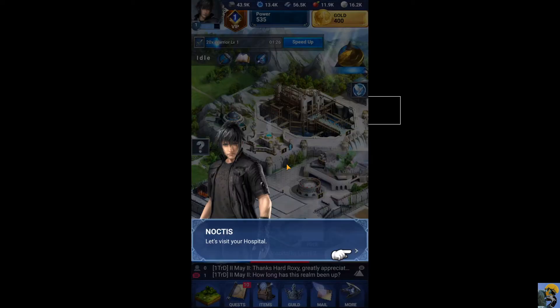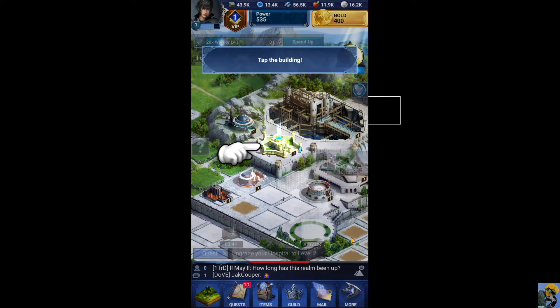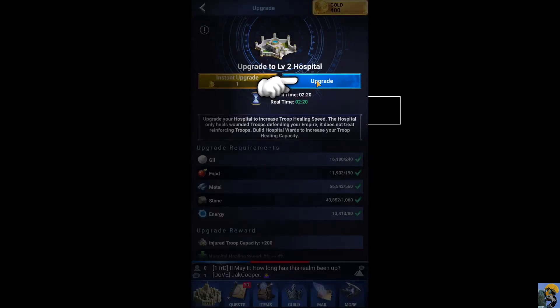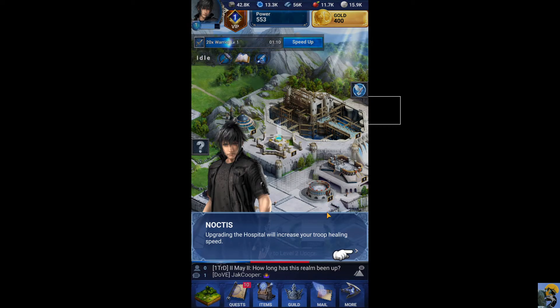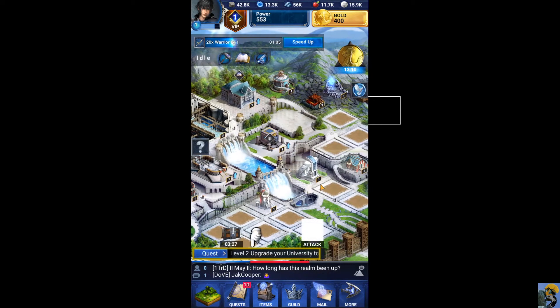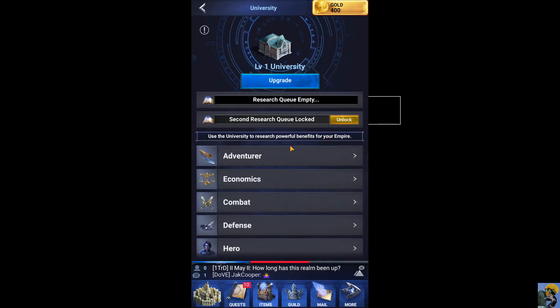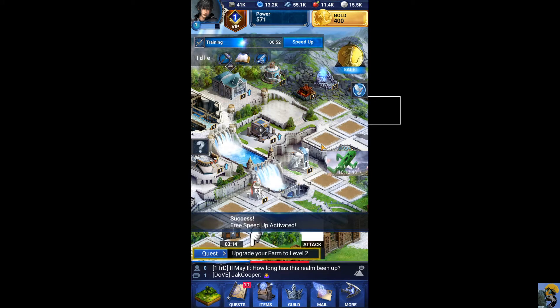Your warriors will be ready for battle soon. Eventually you'll be able to unlock higher level troops through research at your university. Upgrade your hospital to level two. Any troops injured while defending your empire will come here to be healed. Upgrade it — make it better. Tap the free button. Upgrading the hospital will increase your troop healing speed. Upgrade your university to level two — we can do that.